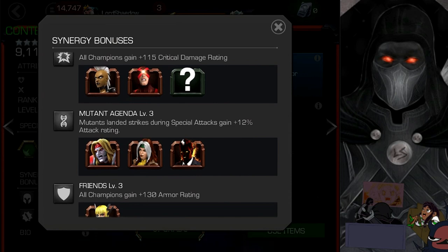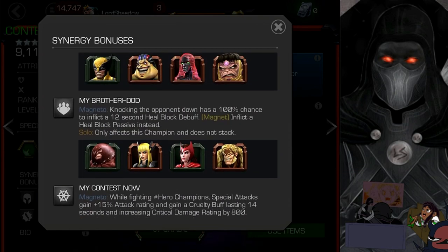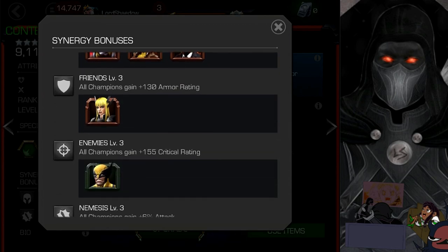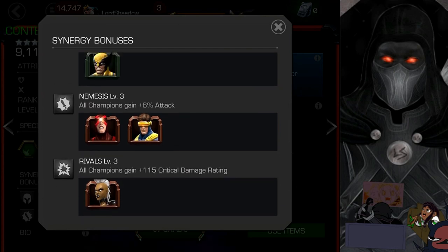Mutant Agenda: Omega Red is welcome on any team, and Sunspot is also good — that's going to increase special attack damage for mutants. Magik will increase armor rating, and she's also part of the My Brotherhood synergy, so bringing her gets you both. Wolverine similarly triggers another synergy with critical rating. And Storm also appears in another synergy for critical damage rating. Overall you can build a really nice crit damage team around Magneto.